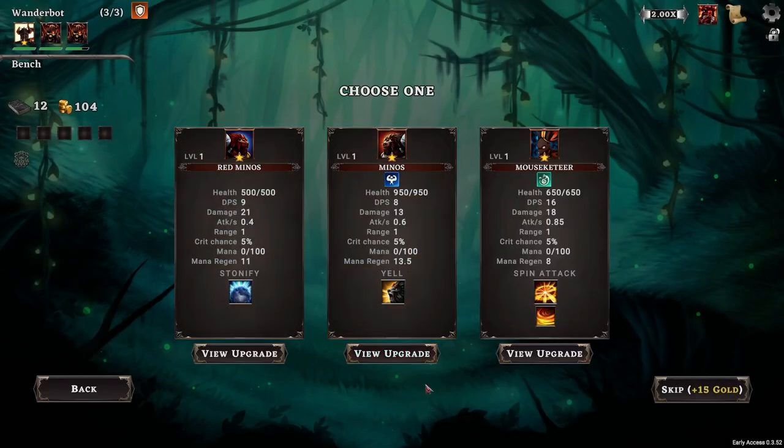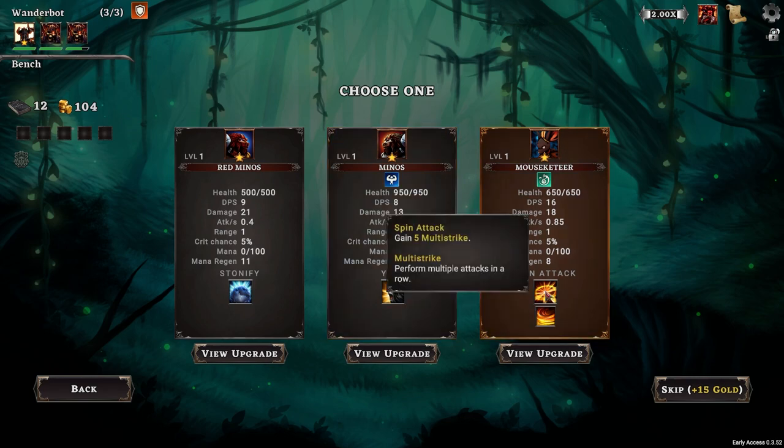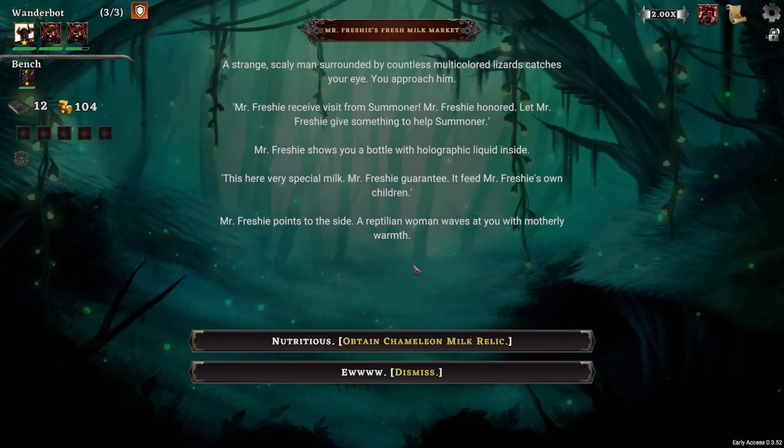We need a new unit. So we've got a couple. Mouseketeer - allies have a 10% chance of attacking twice. One item will cost zero gold at the shop. That's absurd. I gotta go with that - there's no way around that.